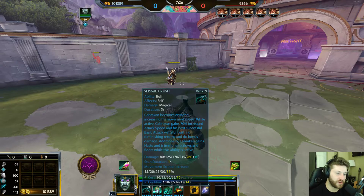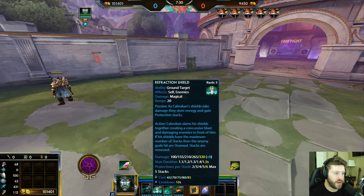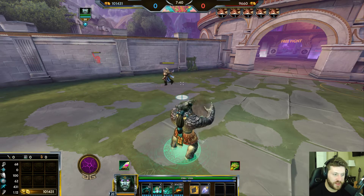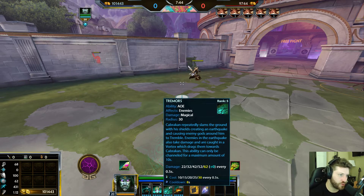So you effectively have two stuns in your kit. If you build up the 5 stacks mid-fight and somebody is attacking you, wait for the full stacks and then hit them with the two — it'll be very easy to follow up with your one, your three, or your ult after that. Cabrakan's third ability is called Tremors.